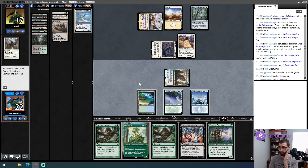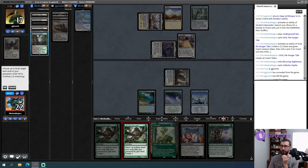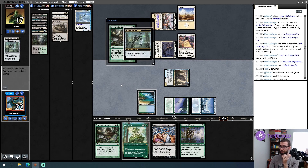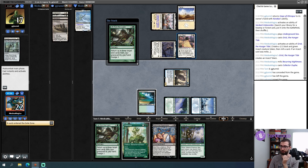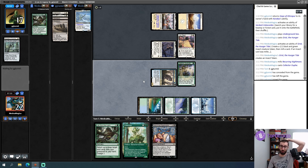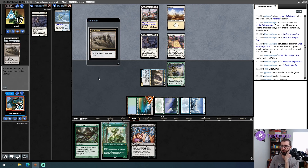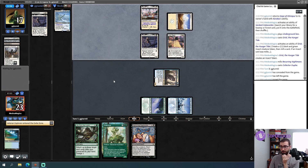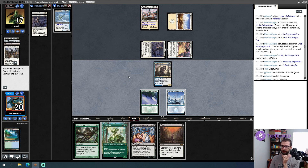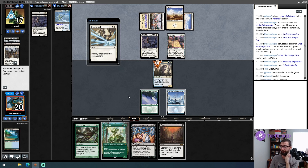Opponent takes one. I wonder if I need to cast Life from the Loam to force popping Soul Guide Lantern in the future — targeting two colored mana sources and a Field of the Dead. That was good enough to get the graveyard exiled, and my opponent can eat this with Lion Sash. I've got another though. Another Swords — okay that makes more sense. My opponent used one of their Wastelands. Those Wastelands went from dead against me to good against me once my opponent had Lion Sash. I'm at 17 so not bad on life total but pretty bad in terms of a lot of other things.